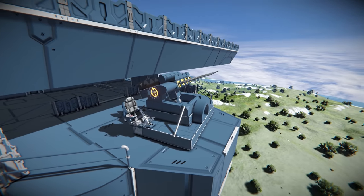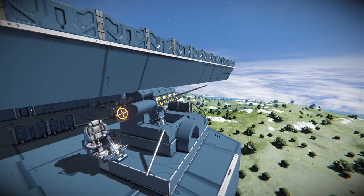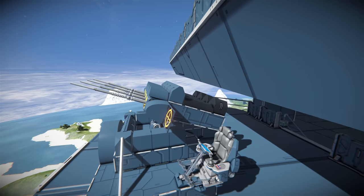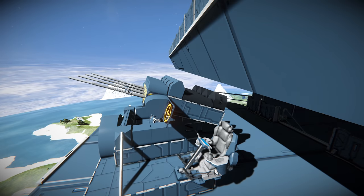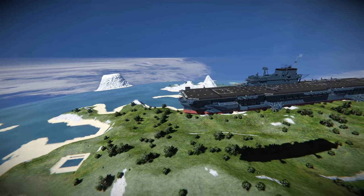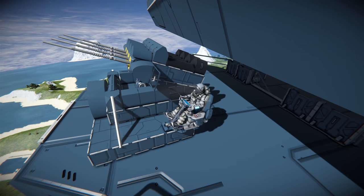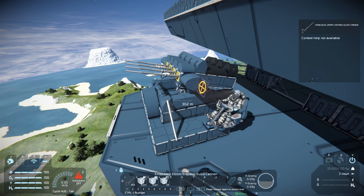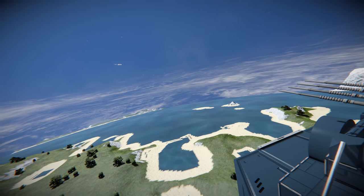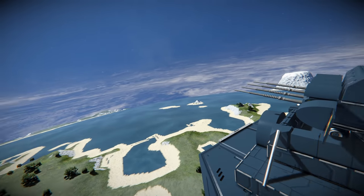Starting at the front of the ship, we've got these quad-barreled anti-aircraft auto cannons. I'll bring my character over for a quick look — there are two seats. This seat controls the up and down motion, so if I do that, yes we can control that. We've also got fire, so we can blast away if we want to.